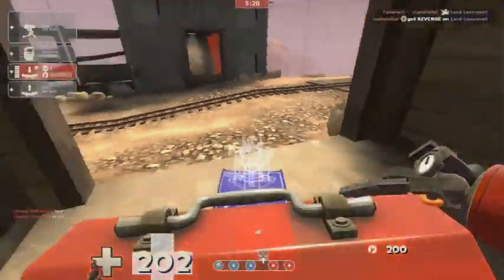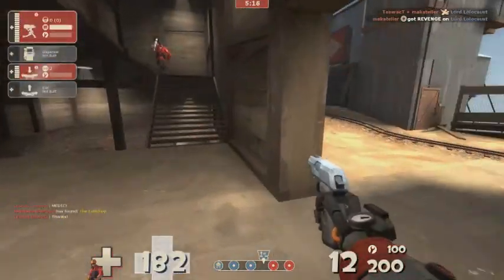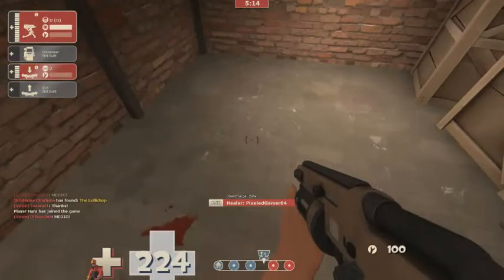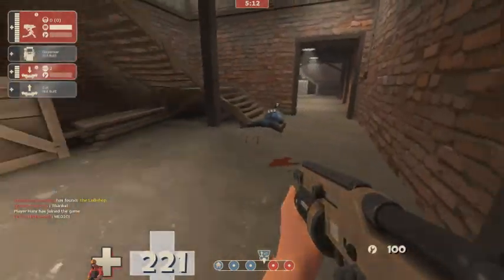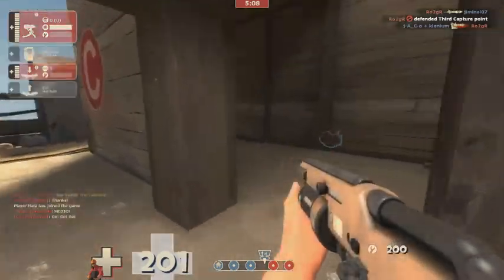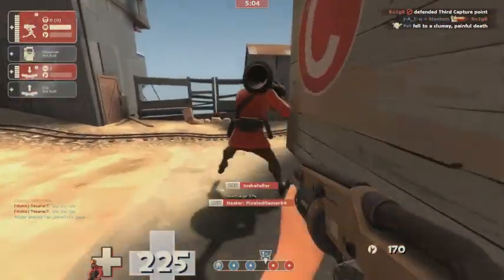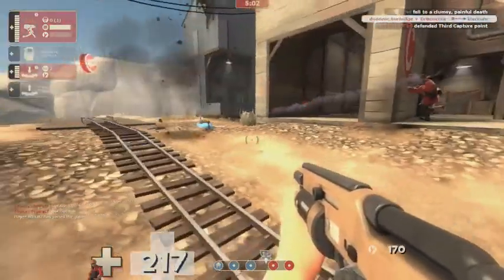Sometimes you get a little bit cocky and fire off like nine shots or something ridiculous and then you'll be out of metal. You can only fire six shots if you've got 200 metal — 30 metal each time. You get to 180 and you can't fire any more. So you need to be hitting with those shots.